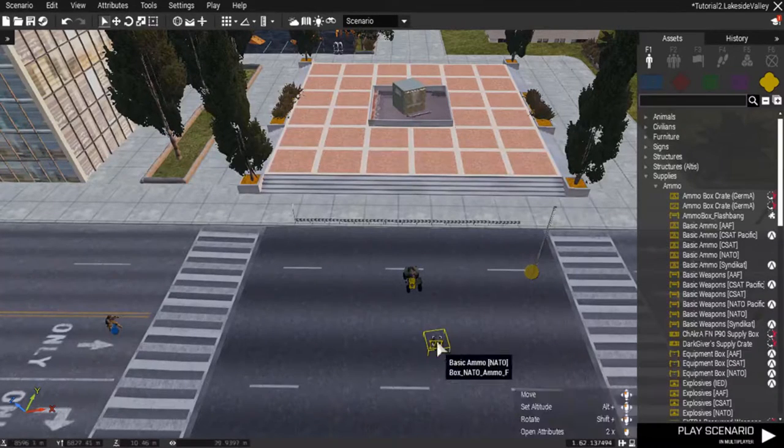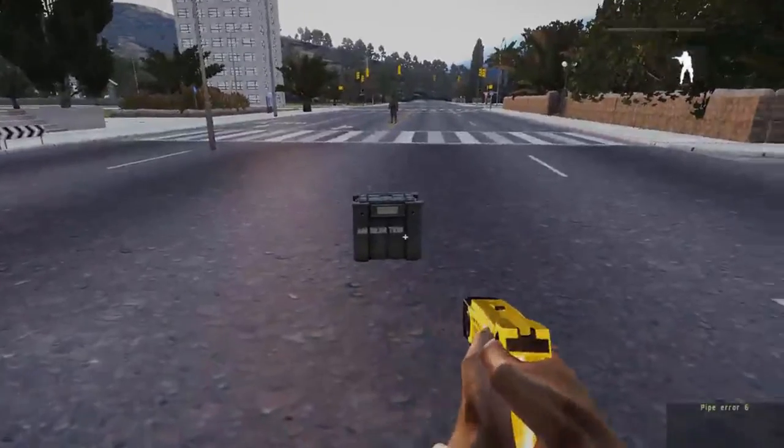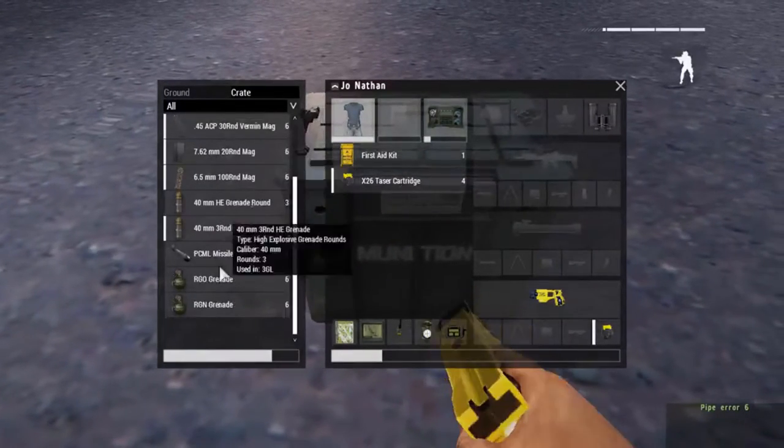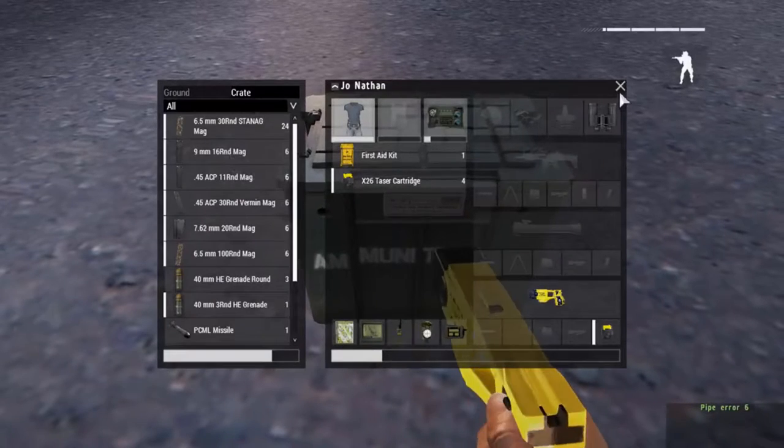So I put it here. Basically what we'll do now is I'll just spawn in and I'll show you what's inside the box right now. Alright, so we're in-game, we're in front of our ammunition box. So what we're going to do, we're going to click onto it — and you see it's full of random stuff: ammo, bullets, stuff we don't really need.